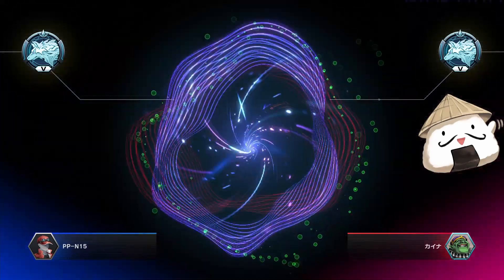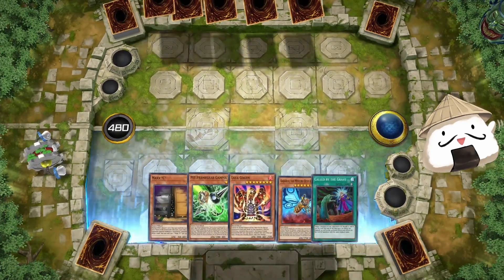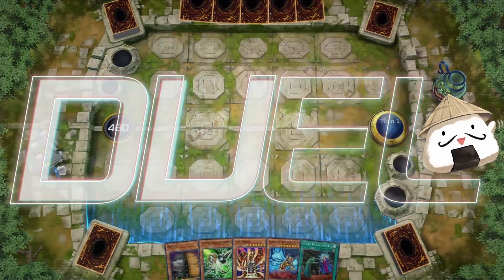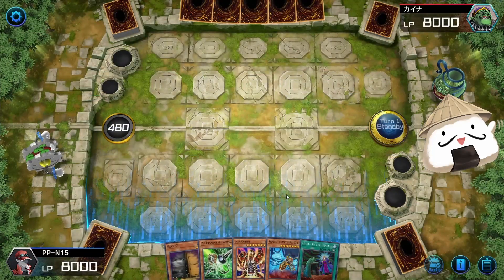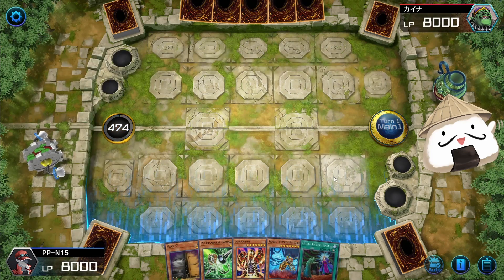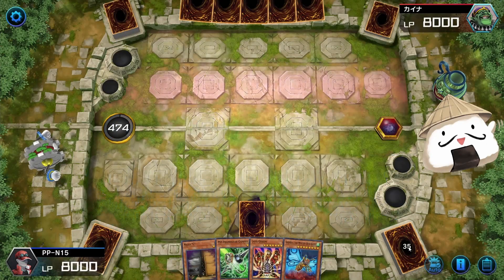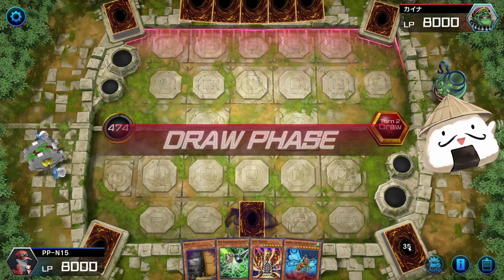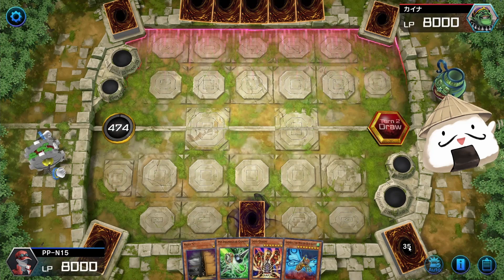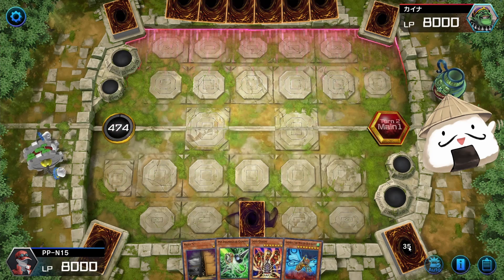Oh no, I'm going first. I actually don't have anything for going first. I'll just set Call by the Grave and hope for the best. I didn't even start with one of my starters. Is this because I didn't put Terraforming in my deck? It's just inconsistent — I need ten cards to be able to get my full combo.